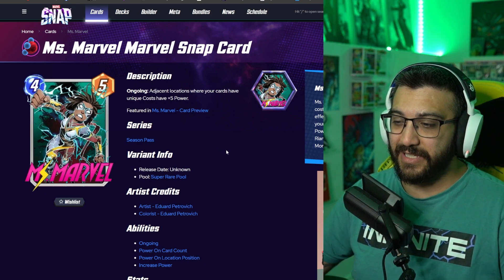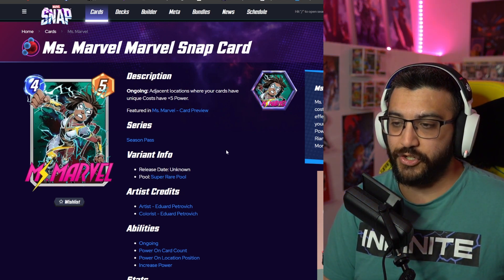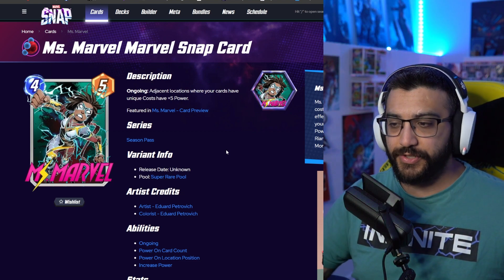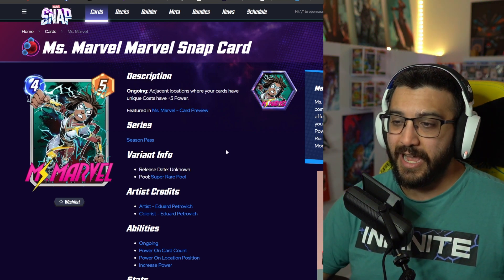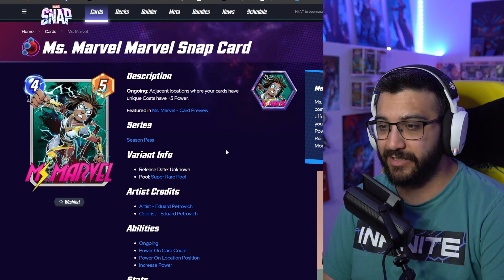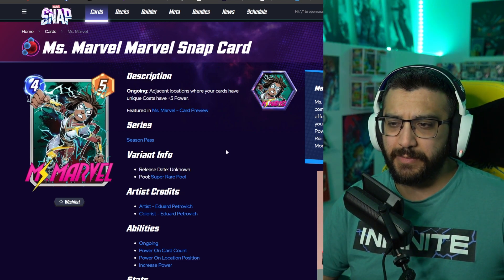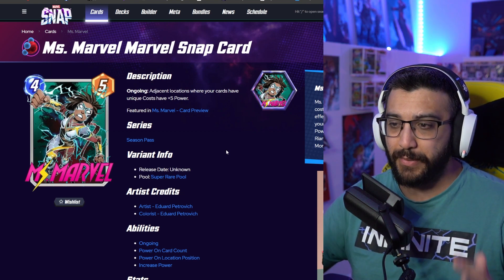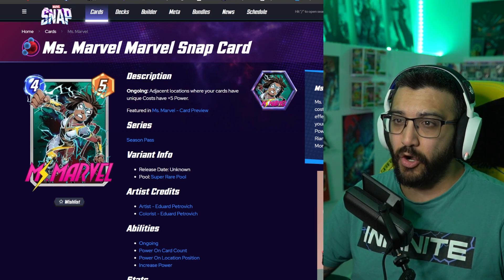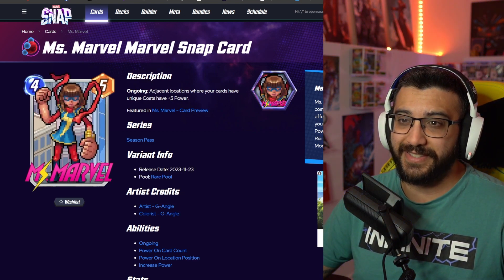Last but not least is another one by Edward Petrovich. This one's really cool — actually very different from everything else we've seen. I've always talked about this in a bunch of my other videos: I love variants where they take a character and drastically change everything about them. And this is what this variant does. The background's a bit lame, there's not much going on outside of the green, but the art for this card is incredible. And that's all 8 variants. Now it's the hard part — we got to rank them.